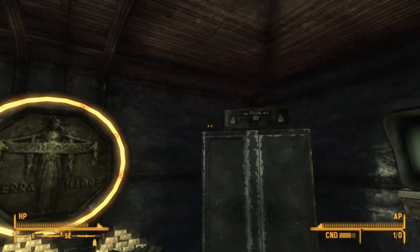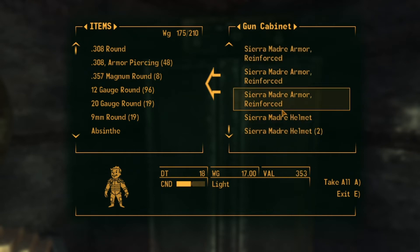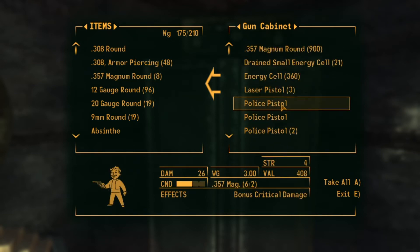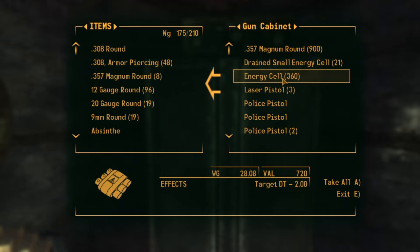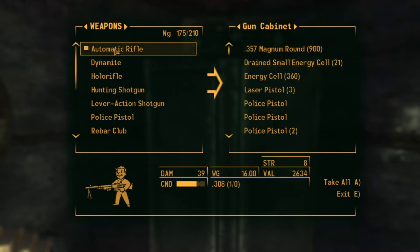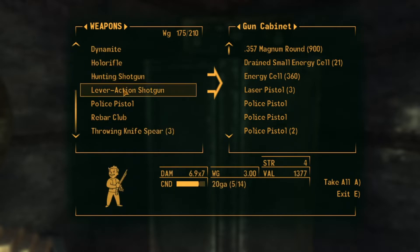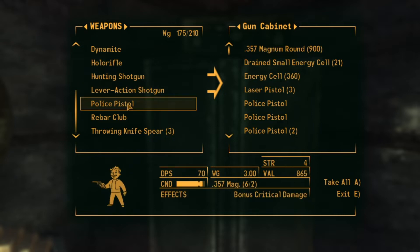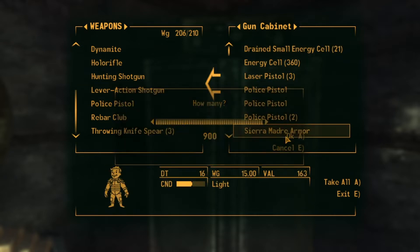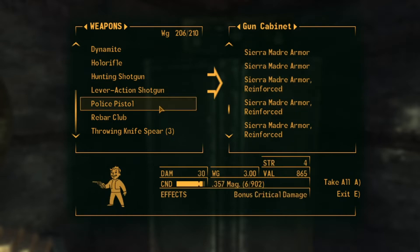Gun cabinet — okay, this is where we're going to get seriously armed to the teeth. I believe there's going to be a massive fight coming. Energy cells — probably going to need them. 900 .357 rounds. Let's have a look at my weaponry: automatic rifle uses .308, the hunting shotgun uses 12 gauge, 20 gauge, .357 with a police pistol. I'm going to go ahead and take them. I want all of this — I don't think I'm going to need all of it but I want all of it.